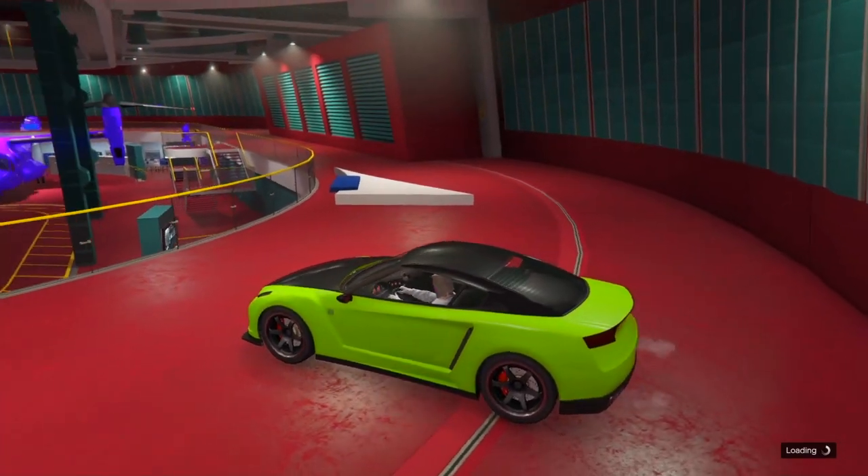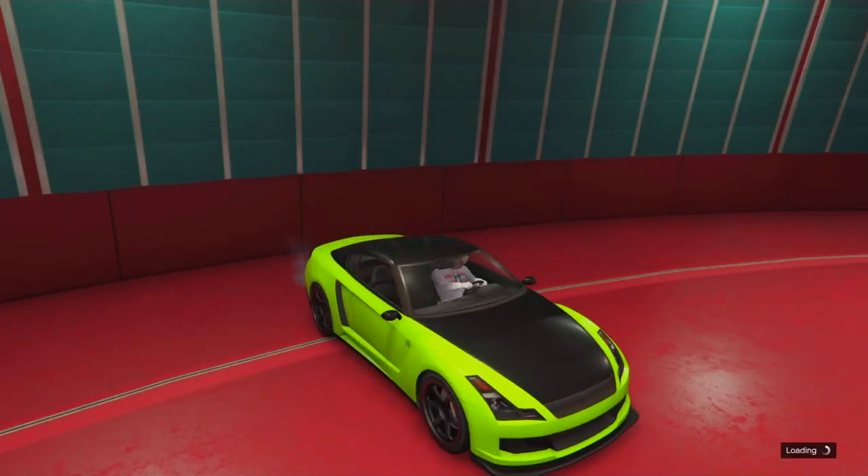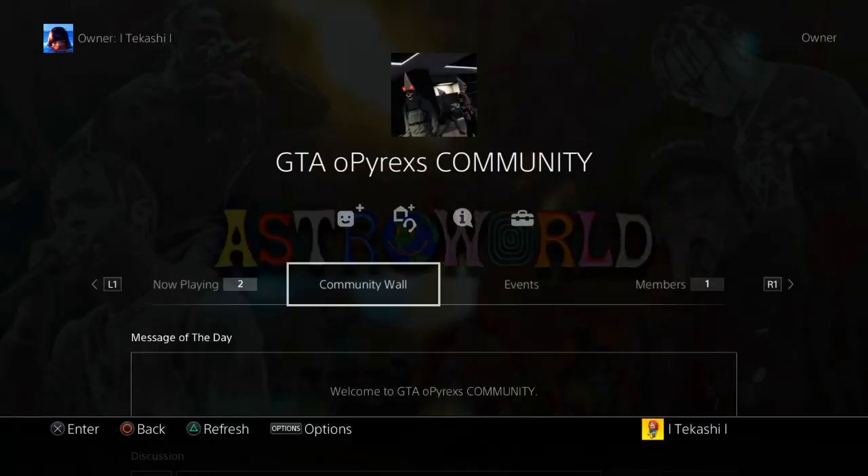After you guys are inside the car, join a friend or someone in the community. I have no one online right now — I'm just joining someone from the community. I made a community called Opirix GTA Online — I'll show a screenshot of it. GTA Opirix community — you guys can join. If you have no friends online, just join guys, it's available to anyone.